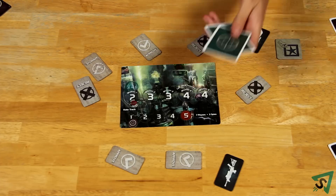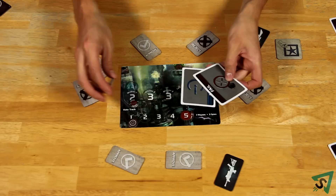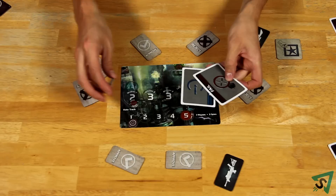Then the leader reveals the cards. If there is at least one fail in the group of cards, then the whole mission fails and you place a spy token on the mission circle, giving the spies one point. If all the mission cards are success, then you put a resistance token there instead, giving the resistance one point.